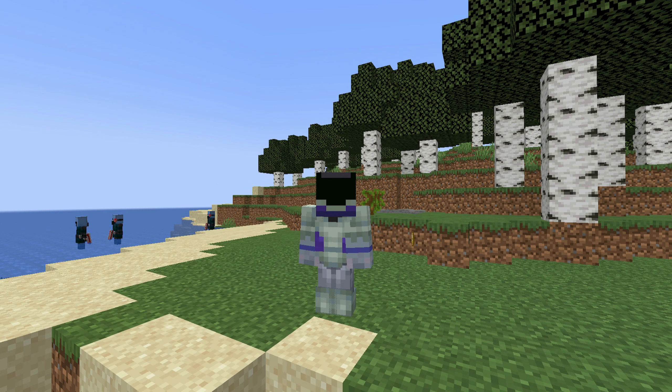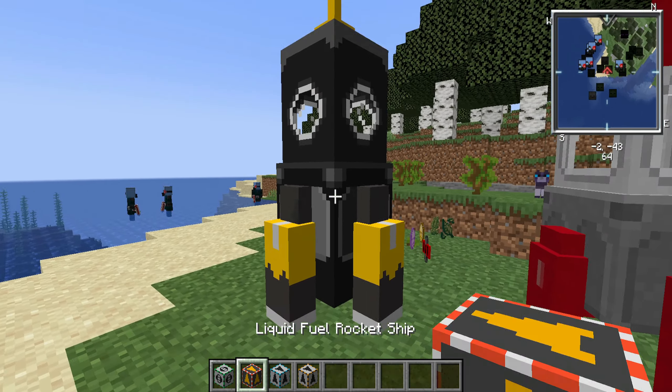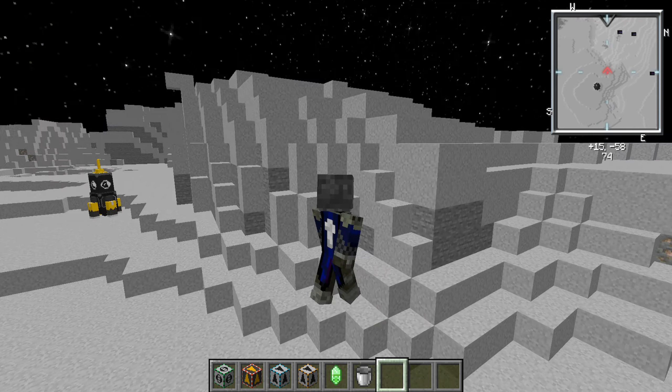As of now, you can travel to the Moon, Mars, Mercury, Titan, Europa, Io, and Ganymede. There's a wiki for documentation on learning the core mod, and once you get up on the moon, it's advisable to craft the villager post item and set it outside your settlement — this will attract villagers each morning.